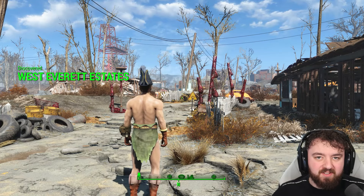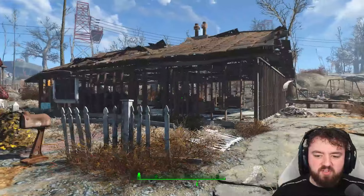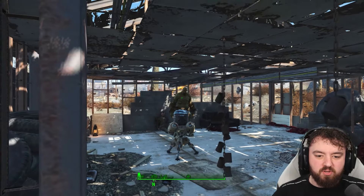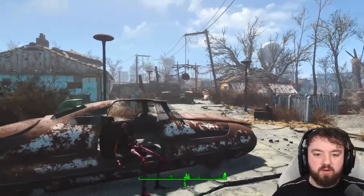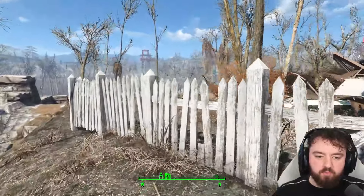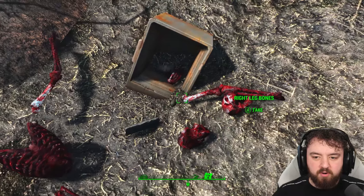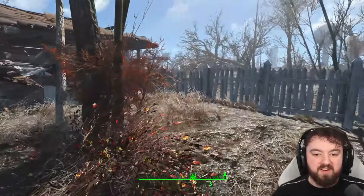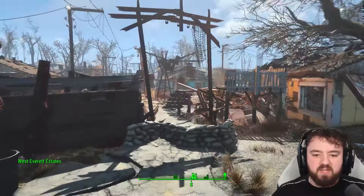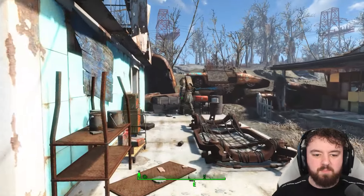Today we are visiting West Everett Estates. Built like Sanctuary Hills, it was supposed to be the suburb of tomorrow and it actually extends out quite a bit — there are several buildings that were under construction. Moving inside, they are occupied by several super mutants, and Hammer and his squad occupy the main area. It was under the control of raiders briefly, and before that settlers. It's one of the most dangerous places early on in the game simply because of the firepower needed to take down these super mutants.